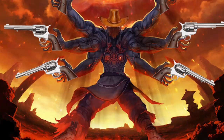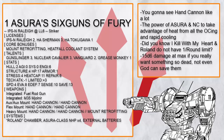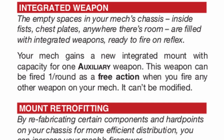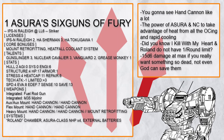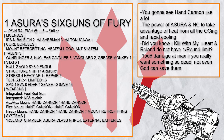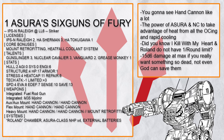Asura's 6 Guns of Fury is a modified version of the standard 7 Hand Cannons Raleigh build. The 7 Hand Cannons build works by getting Integrated Weapon and Mount Retrofitting, but to fire all of those guns the build needs to overcharge, which heats up the mech rapidly. This build takes advantage of that by getting Nuclear Cavalier for more damage, and it can cool down rapidly in an emergency with Fuel Rod Gun or free stabilize via Asura.